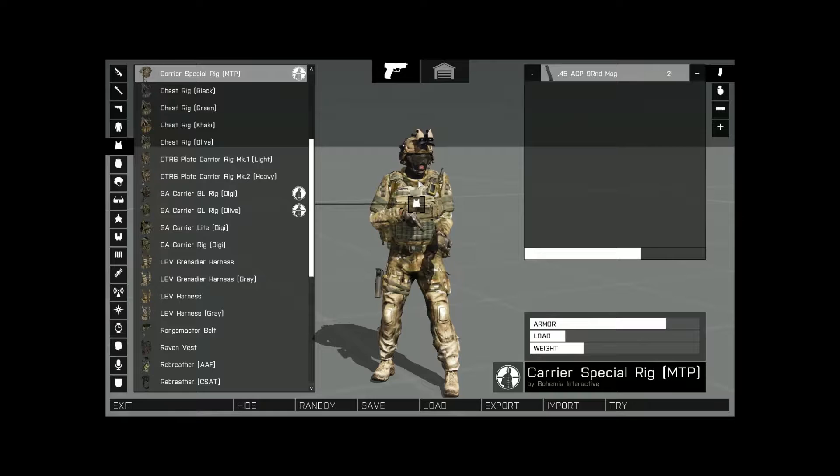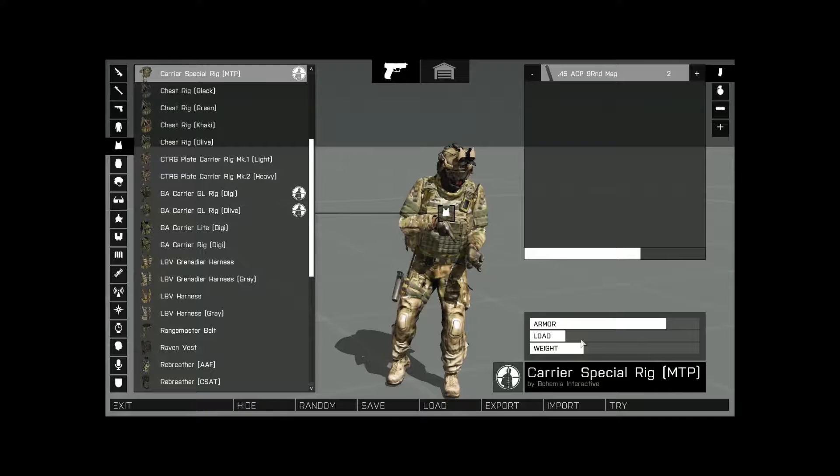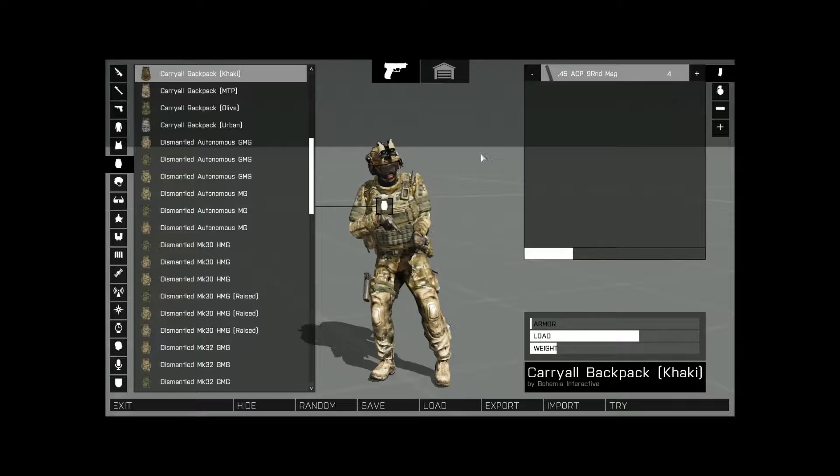My vest for this heavy rig is the Carrier Special. I did buy the mod packs and got all that, but you don't have to — there are a lot of great chest rigs and harnesses for every color. I got this one because it has pretty much the highest armor and you can load the most. It is heavy though, so you really have to watch your weight because you get severely fatigued. I chose it for the armor and the loadout capacity.